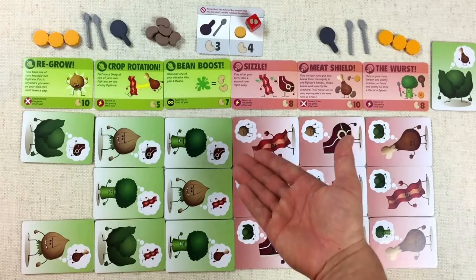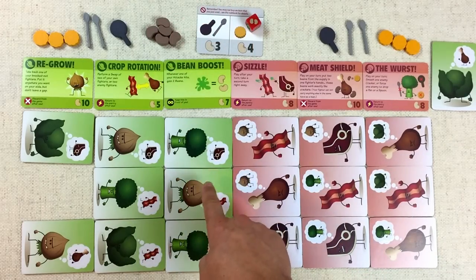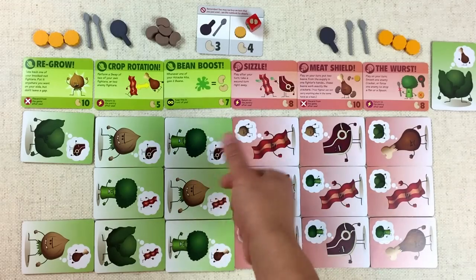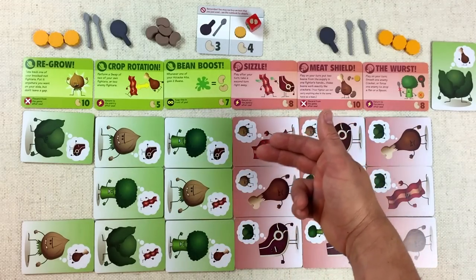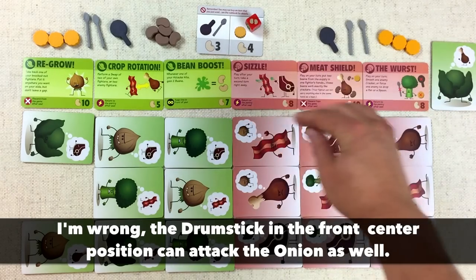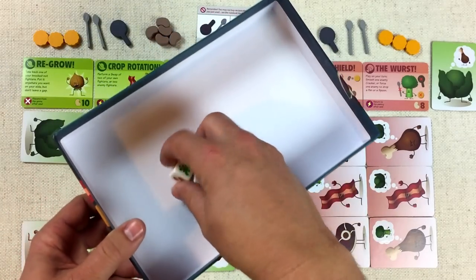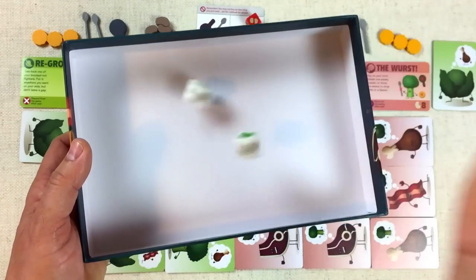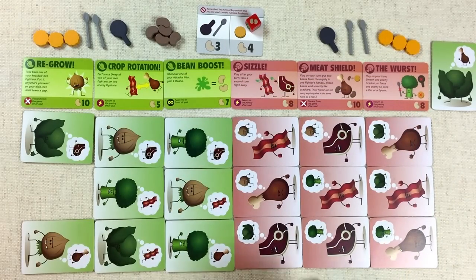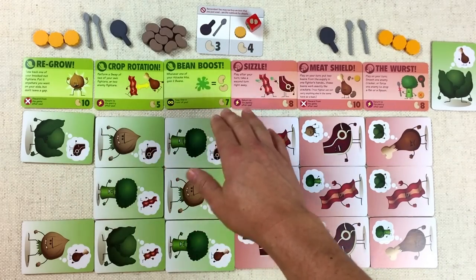It's back to us and I think we should attack again. Let's have this onion that just moved to the front attack this bacon — they kind of hate each other, and if it knocks out that bacon, currently no one would be able to attack this onion. So we roll the two dice and hope we get a green splat. We don't get it, but we get four more beans. Added to the previous five, we now have nine total.